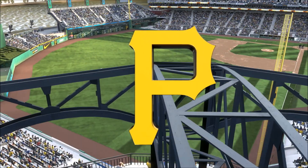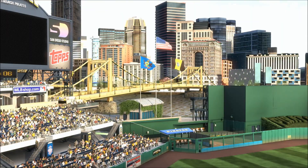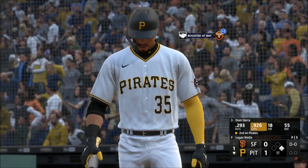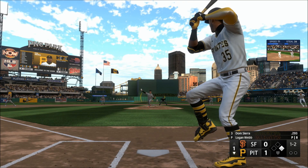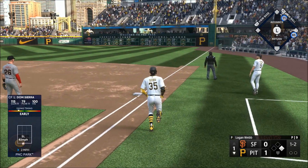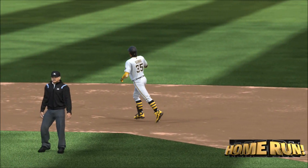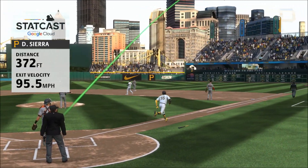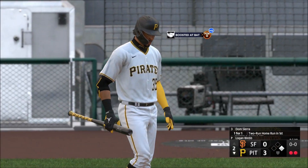Welcome everyone to Pittsburgh, Pennsylvania and gorgeous PNC Park — two of the best teams in the game square off. Stepping in is the speedy left-hand hitter. He waits, well struck to right field, that one's back there and it is a towering shot to right. They throw a pair on the board, it's three nothing.